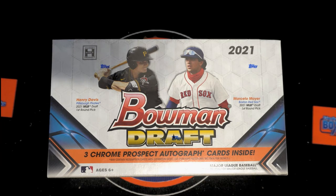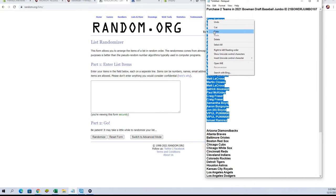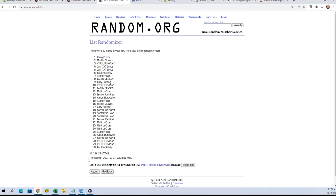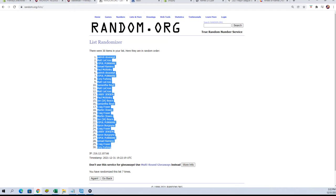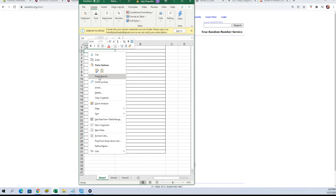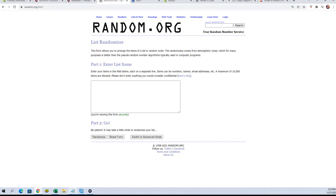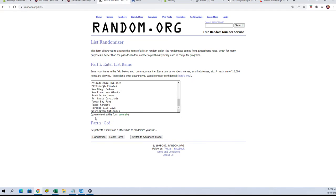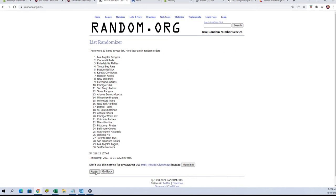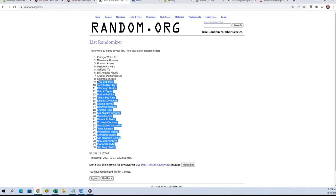Let's switch over and do our names. I clicked it a couple times, didn't want to go. We're going to take our names, paste them in here, randomize seven times — one, two, three, four, five, six, and seven. We'll paste those over here, then go back to random.org and randomize the team names just like so, seven times each. Lucky number seven — let's go check out who everybody has.